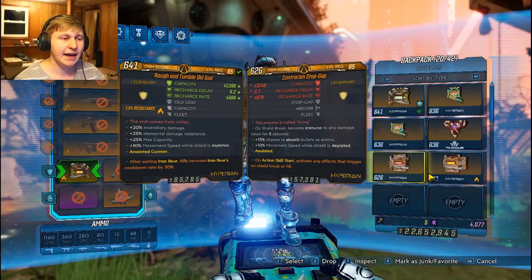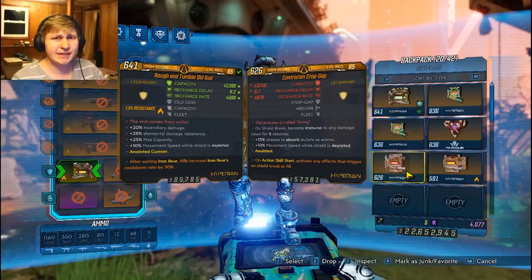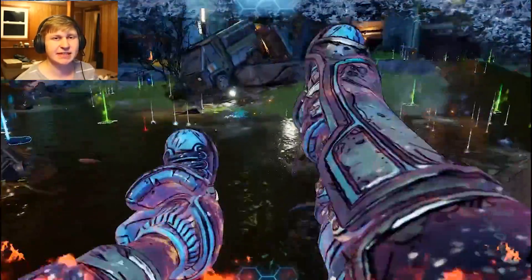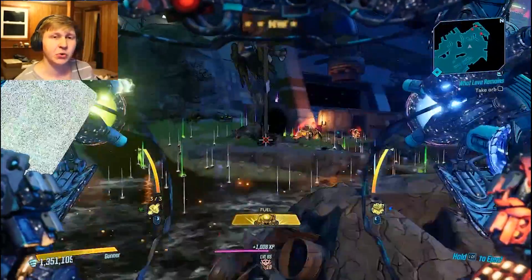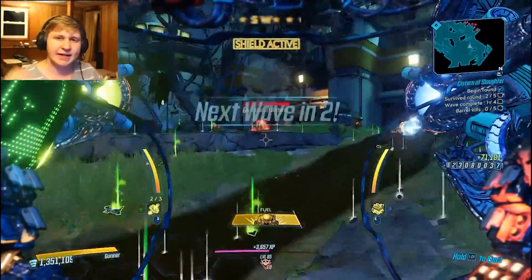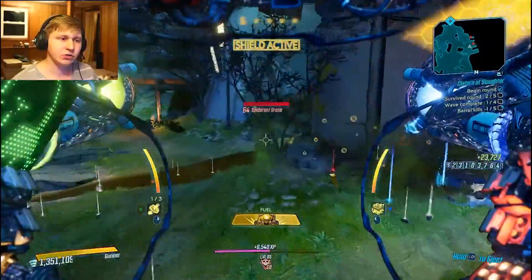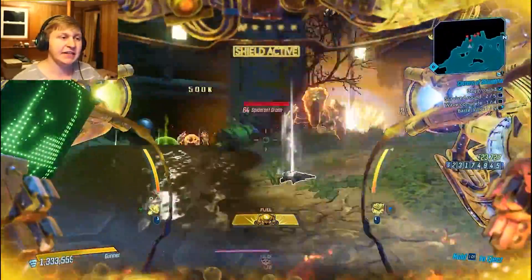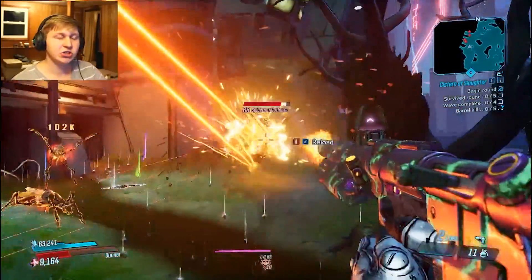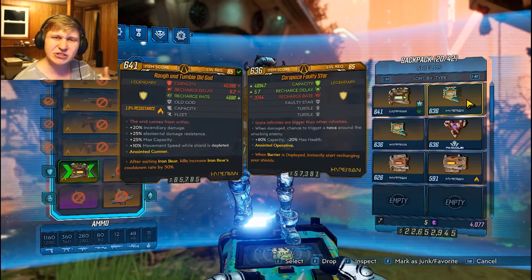Otherwise, we're using Stop Gaps with Action Skill Start anointment. These are very useful because if you ever break your shield, you'll be immune to damage for five seconds. Since we as a community don't know everything about the Raid Boss quite yet, having those five seconds of peace to figure out what the boss is doing to you will be very useful. Try to get a Stop Gap the first time you go into the boss.